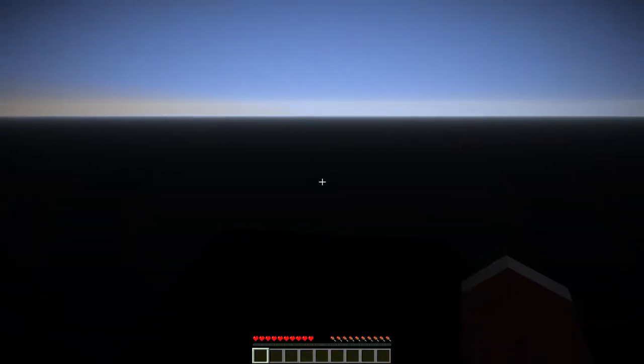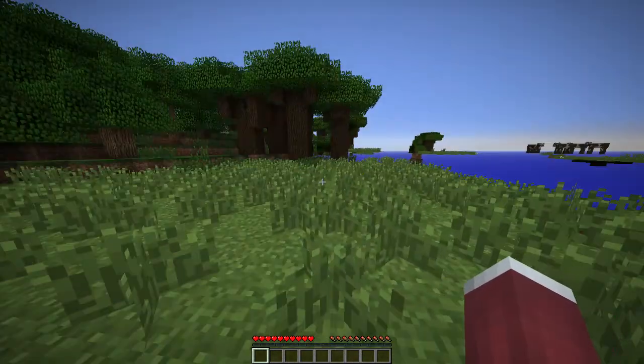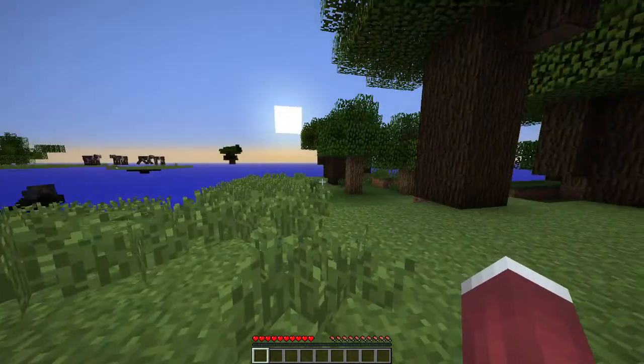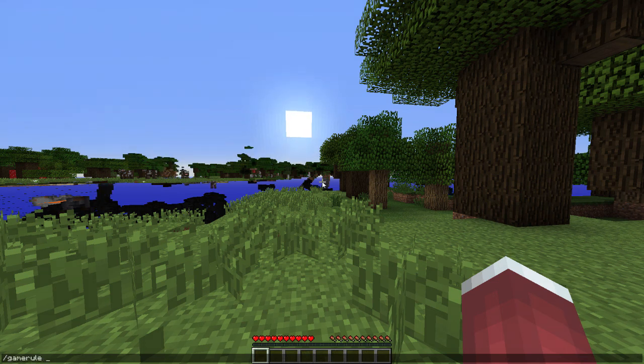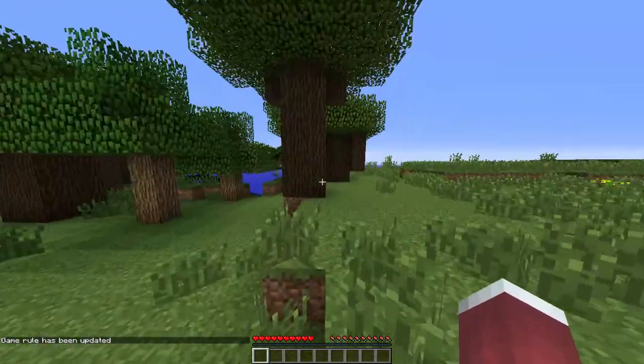Let's get started by creating a new world — cheats are on, just in case. This isn't going to be a completely vanilla series because there will be times when I need to teach you guys things and I'll have to cheat to do it. Let's set game rule natural health regen to false.